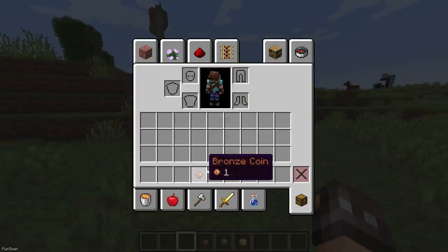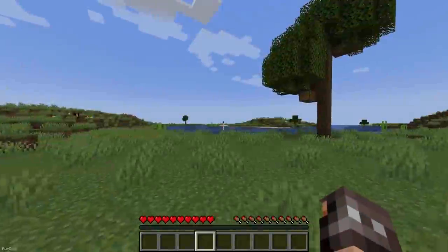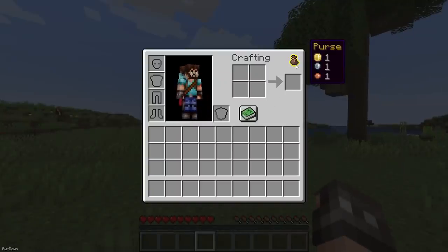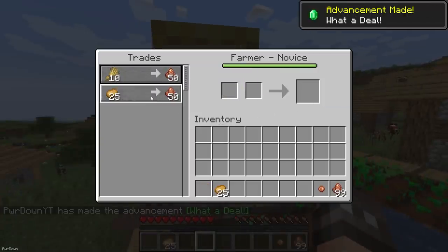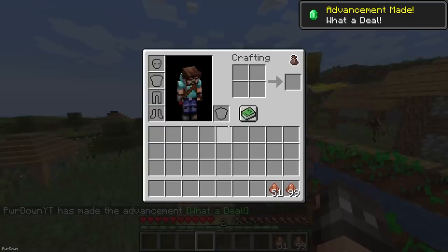This next mod adds a Currency System into Minecraft, with Bronze, Silver and Gold Coins being added to the game. Inside your inventory, you can find a Purse, which shows the amount of Coins you've collected so far. These can be found when searching Chests, killing some creatures or trading with Villagers, as they now use this Currency System instead of Emeralds.